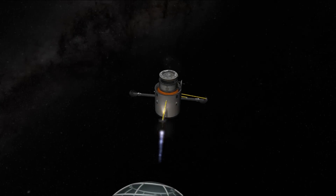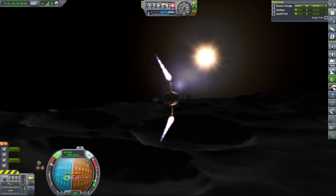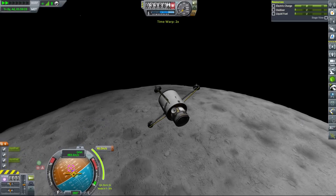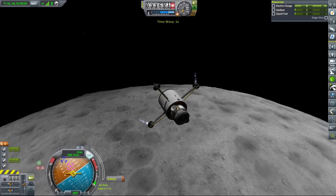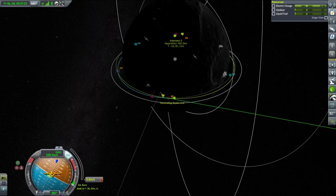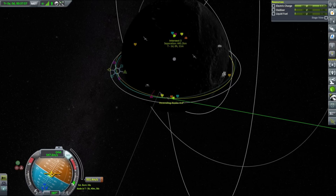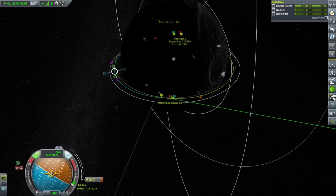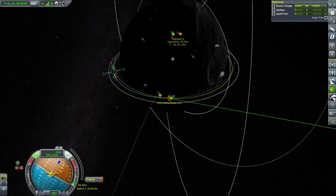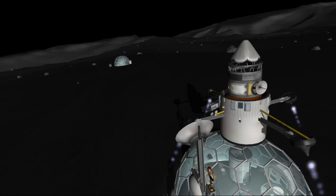With everything placed on the ground it was time to recover the skycranes. Both of them had enough fuel to make it back to orbit and we were left with docking them back to the transfer stage. If you struggle with orbital encounters, here is an easy way: place your vessel in a slightly eccentric orbit with your periapsis touching the orbit of the vessel you want to encounter. If you happen to be in an inclined orbit don't worry — just make sure the ascending or descending node is where your orbits cross. Then make a maneuver node, check at which point you will have the closest encounter and correct a tiny bit in either direction if necessary.